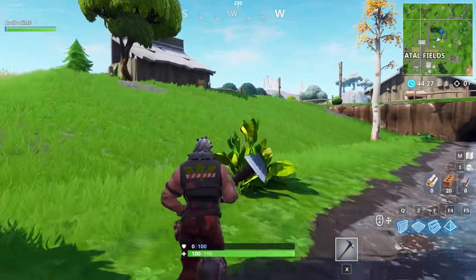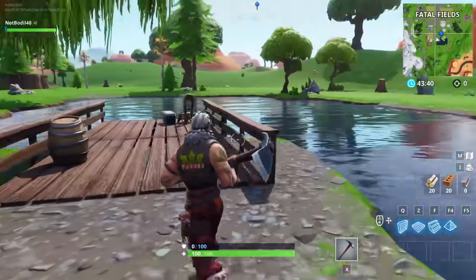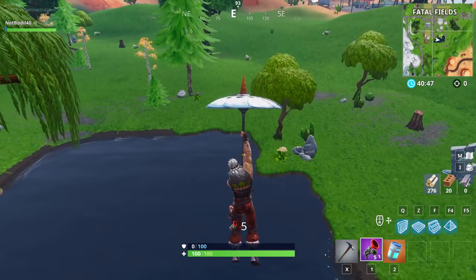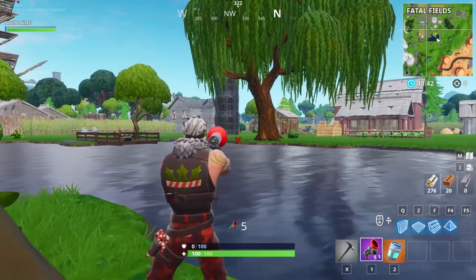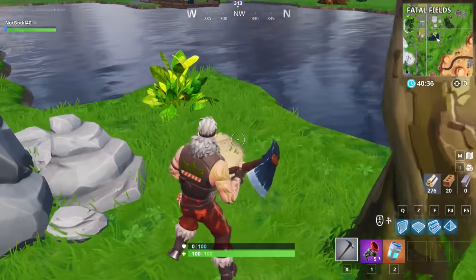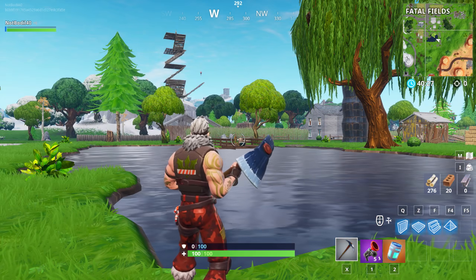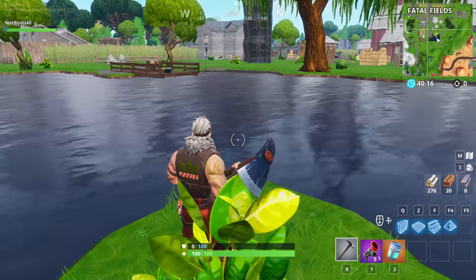According to my map, the next one should be located right next to the lake at Fatal Fields. It took me three or four minutes to find — it's hidden in plain sight. This one next to the Fatal Fields lake is the next goose egg location. Make sure to watch until the end if you also want all the biplane ring locations, since those are coming soon as well.